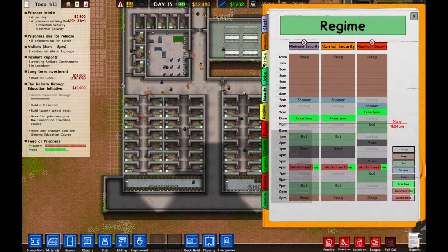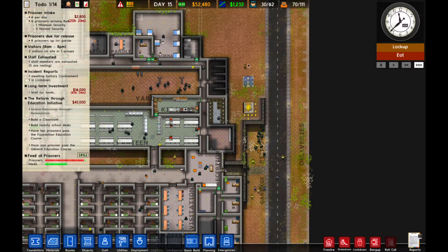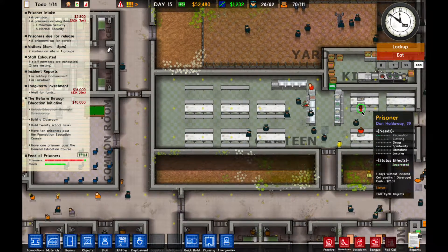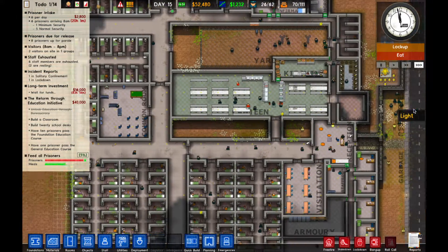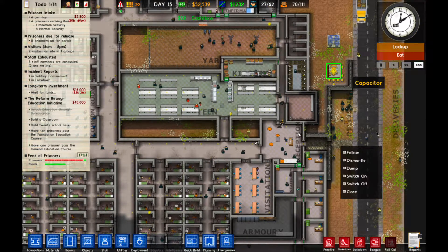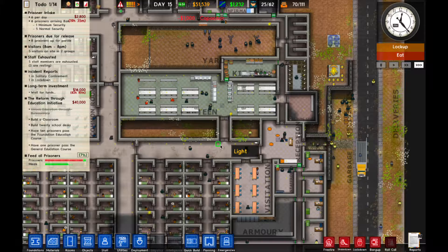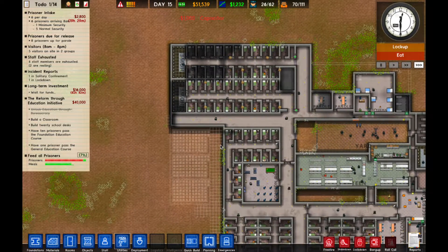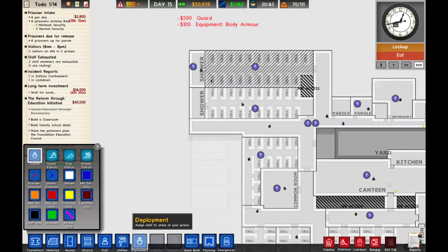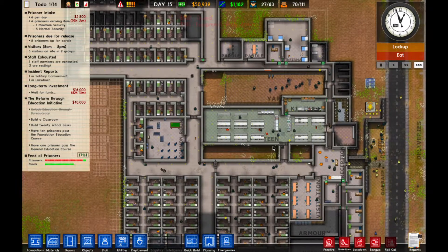We have the maximum security prisoners on a little bit of a different schedule. I know there's only four of them, but they will definitely make some noise. They're eating right now - getting their food out of the way. We're going to add another capacitor just in case. We're going to grab a staff member, buy another guard, and deploy him into the shower house.